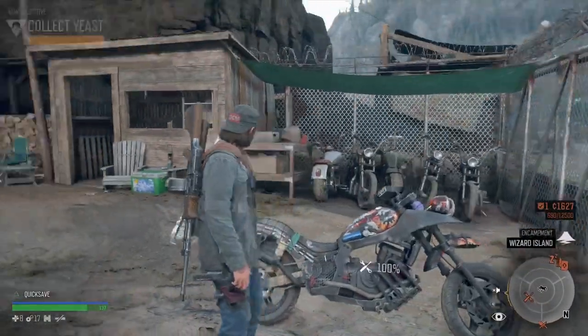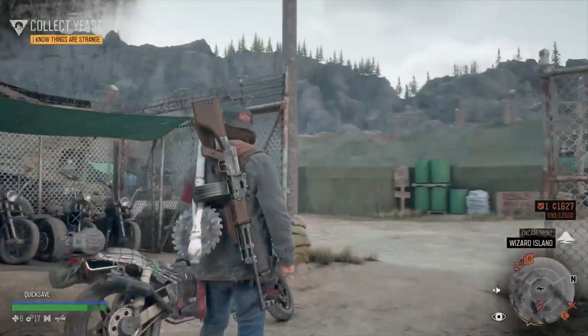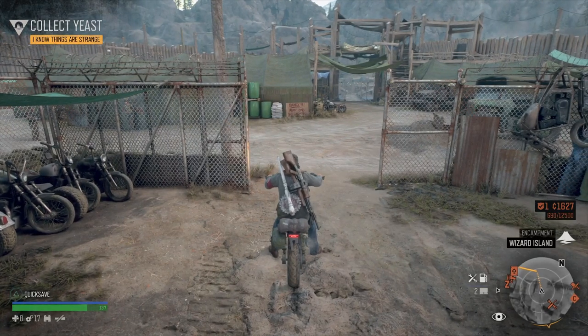Welcome back to my Days Gone walkthrough. This is part 31. We are in Wizard Island, right where we left off. We're about to go and collect some yeast for the military.